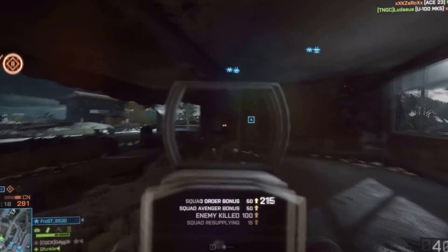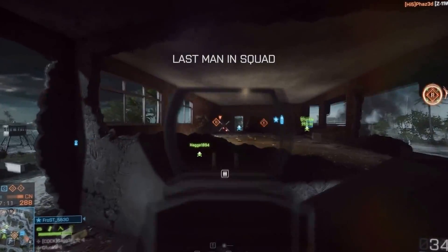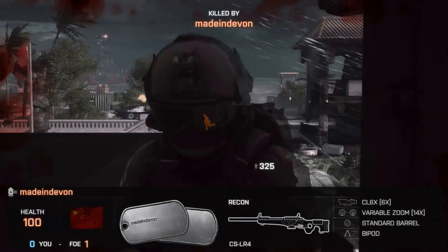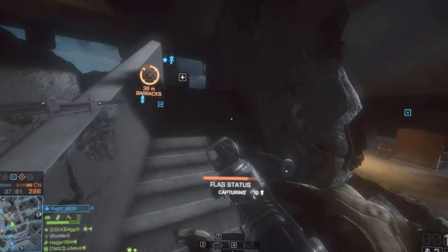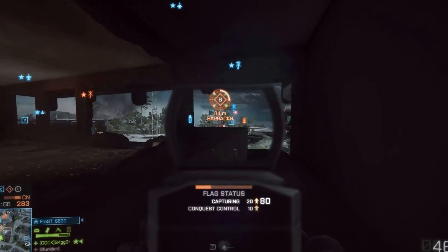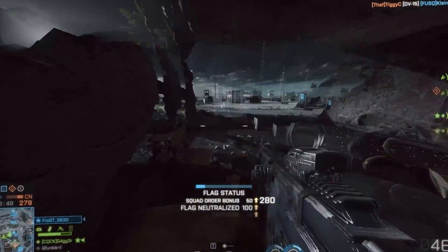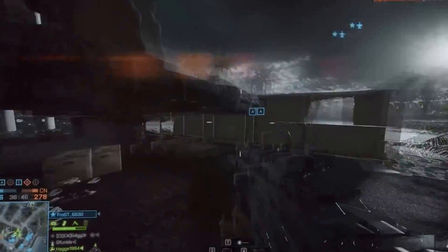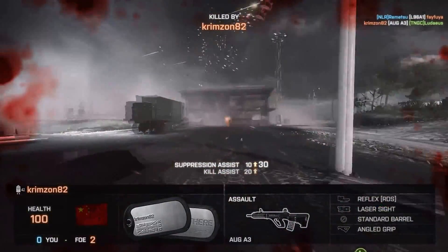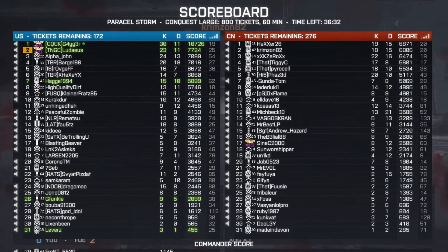I don't think I spawned somewhere very safe, and there's a guy with a DMR right behind me. Well, I managed to take two out. They have an enemy. Still not doing too bad - I'm on 23 and 11, 7k points.